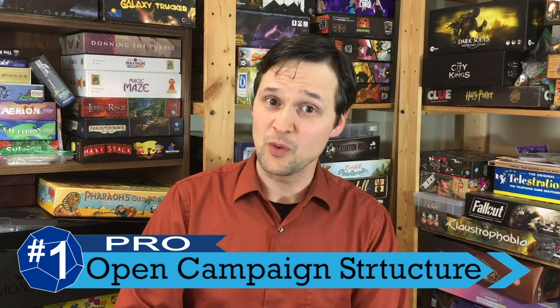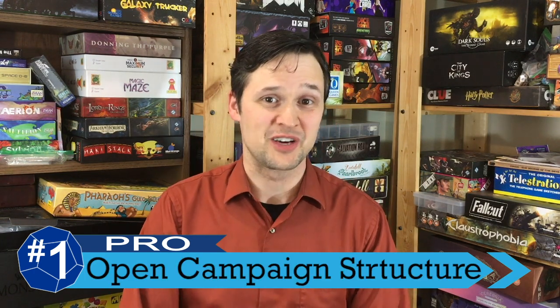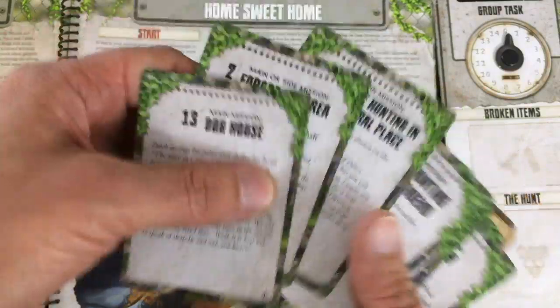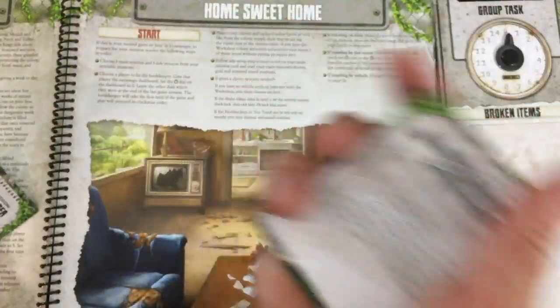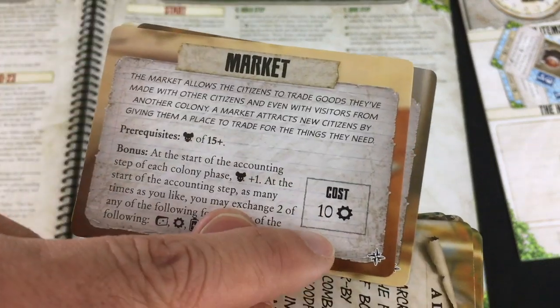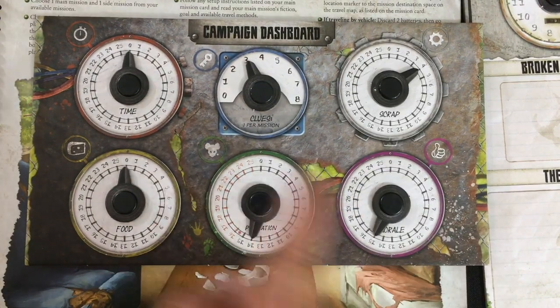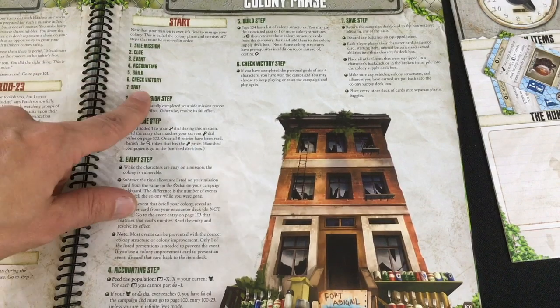We're ending with two pros in a row, though this final one has a caveat — that's the campaign structure. This is not Mice and Mystics or Stuffed Fables where you just progress through one mission after another in a mostly linear path. Here, you get to choose what mission you go on, with a wide range of choices, and going on some missions will unlock others. You can really choose how you want to explore the world, build your journey up, build your colony — which is incredibly addictive. Missions in both co-op and solo have only taken about 45 minutes to an hour, so you can crank out one or two in a session, and you always get something cool — upgrading your colony, discovering new cards, seeing new things.